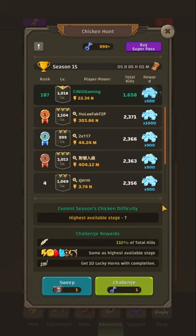So basically in Chicken Hunt, the main principle is to climb the ranking and get as many kills as possible. The more kills you get, obviously the more currency you're going to get. The unique currency here is the Quill Pen. Bear in mind we're also going to get different resources from a normal grind — the only thing you won't get compared to a grind is orbs.